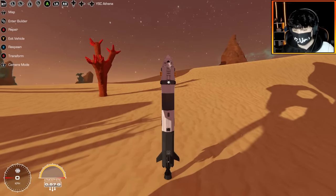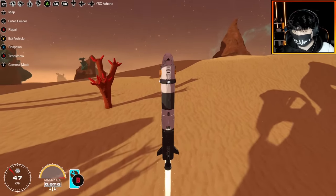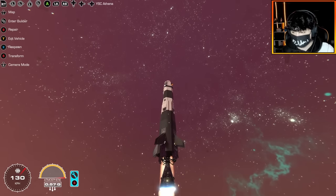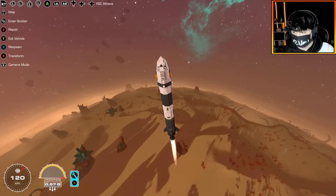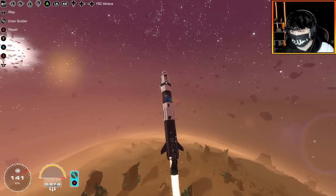Three, two, one — and off I go. Just gonna turn the rocket a little bit. You can see that the vertical stabilizers are doing their job. I actually want to use a little bit of yaw control right now to get us on the right path to Nasu.